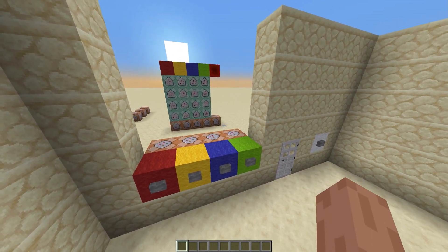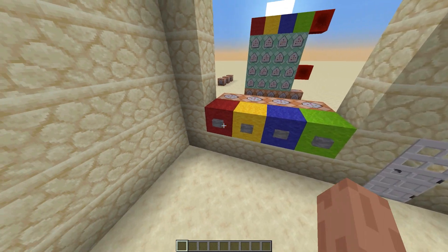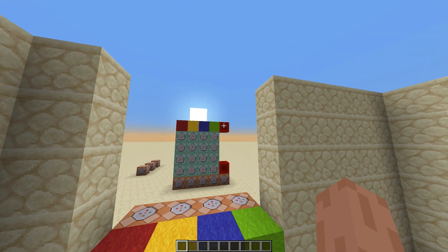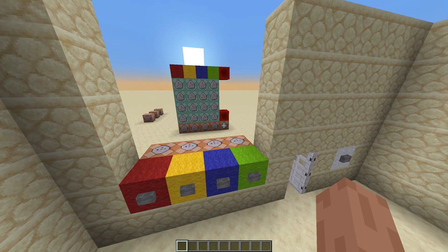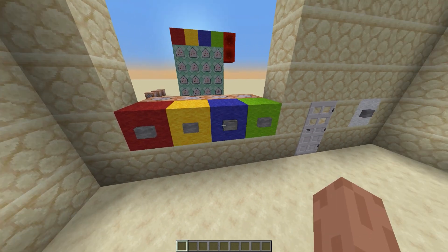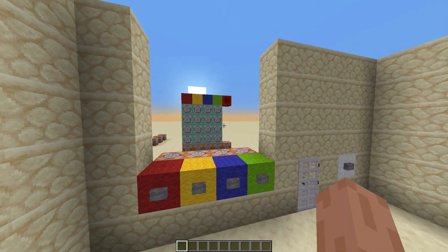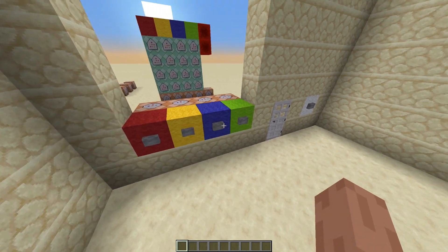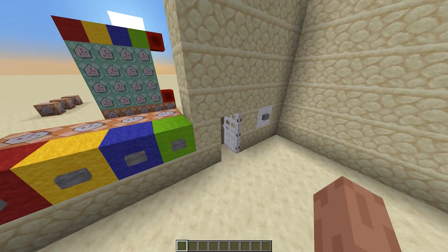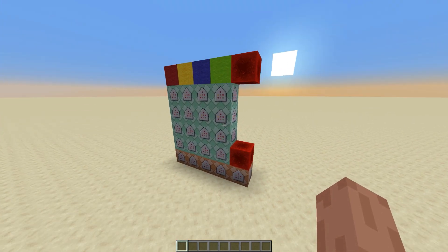I'll start off with the combination here: yellow, green, blue, red. As you can see, the chain command blocks cloned this redstone block and moved it all the way down until it hits this block here — that's what opens our door. If I start the sequence and then hit the incorrect color, it'll reset the setup. As long as I hit the correct sequence it'll move that block down and open our door. Now I will go over a step-by-step tutorial on how to get this all set up.